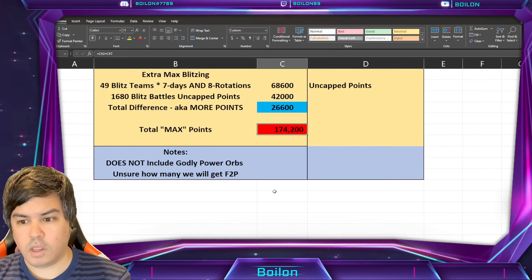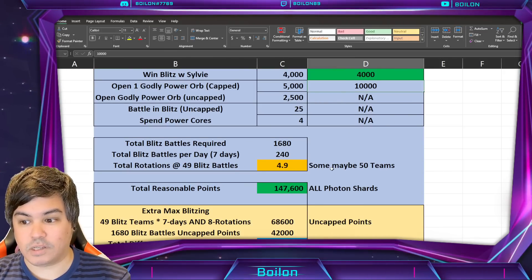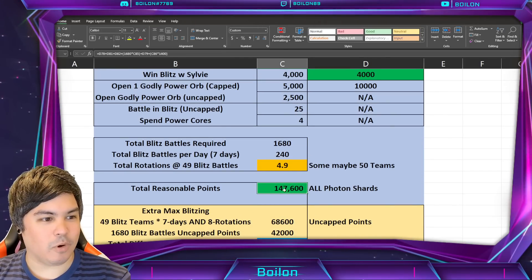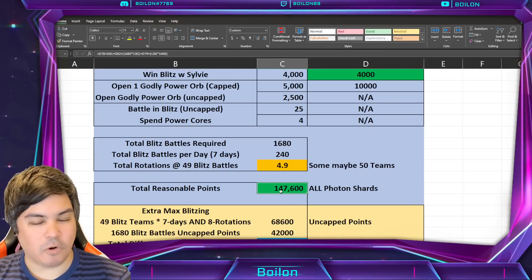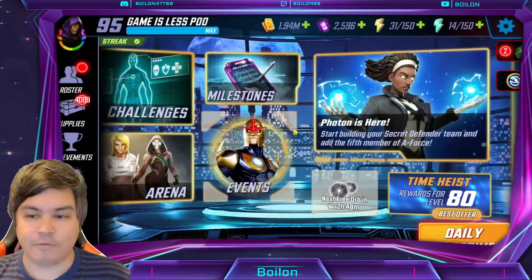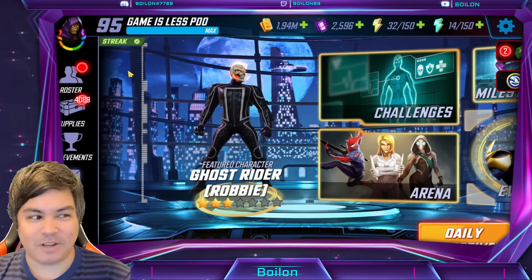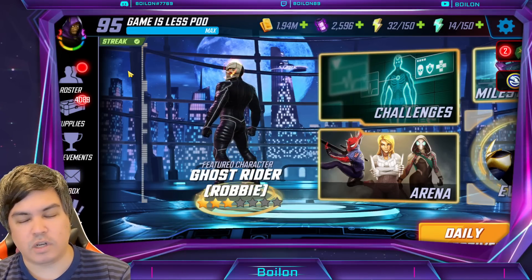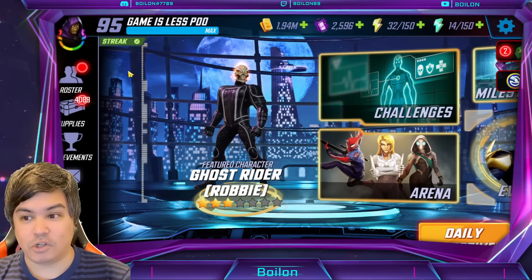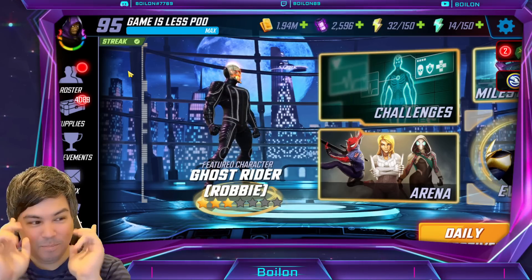Final notes: this doesn't include the Godly Power Orbs since I don't know how many we're getting. Maybe we'll get at least two, which would give 10,000 extra points and make 180,000 easy if you're pushing hard. For the rest of us, five rotations a day sounds good to me — that's most of the milestones, and I'm hoping it'll land me in the 3 to 10% leaderboard bracket. I'm happy to walk away with 155 Photon shards. I'm also really happy it's Blitz battling and not Blitz wins. That's everything for this Photon event video — let me know what you think in the comments. Have a great rest of your day, and until next time, stay safe and healthy. Boylon, signing out.